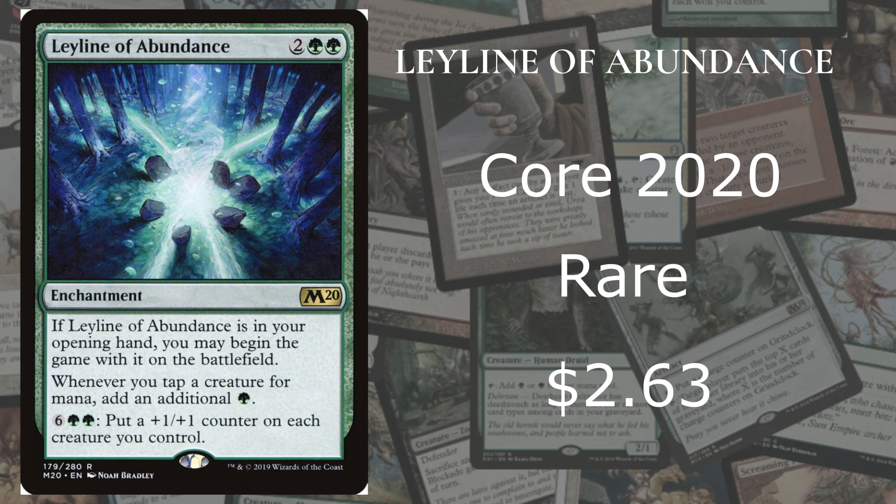This is a very efficient enchantment — pumping out creatures and mana. It's not targeted against opponents; it's helping you. So let's move on to number 6.